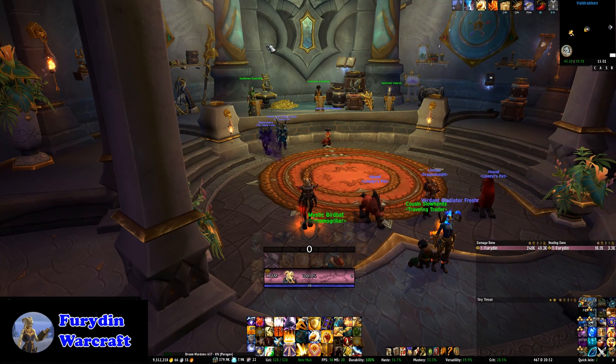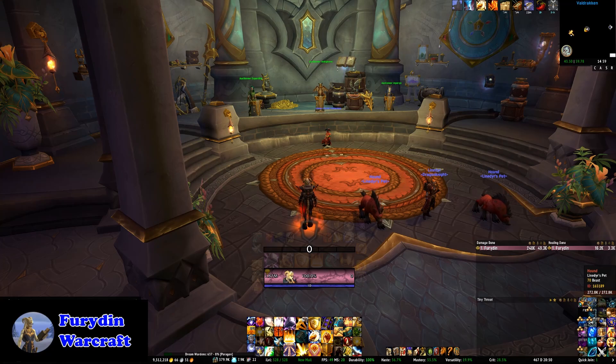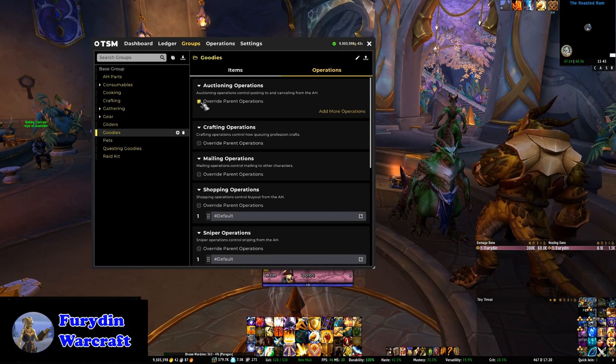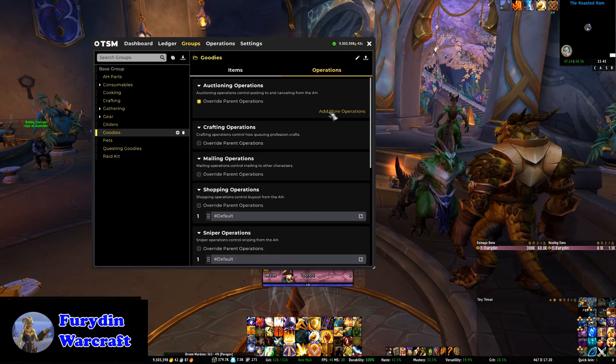Let's look at how I set up those groups, starting with the two easy ones: raid mats and goodies. Raid mats are used for stuff that I don't want to sell in the current expansion, but will want in future. At the end of an expansion, I basically just remove everything from this group and reallocate it to be sold from one of the other groups. Whereas for the goodies category, that's stuff I know I'll never want to sell — anything added there is a fire and forget deal. To prevent items in these groups from being sold, just go into the group setup, hit the operations tab, hit override parent operation, and then delete all the operations. This will tell TSM to effectively ignore these items — they won't even show up if you do an auction house scan.